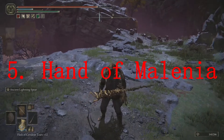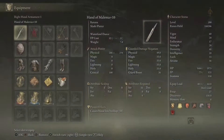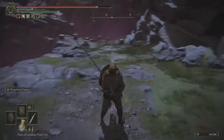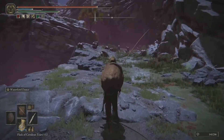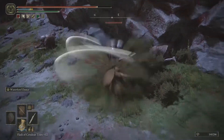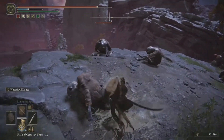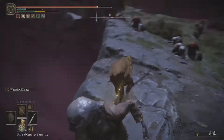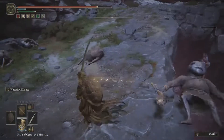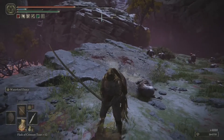Number five is the Hand of Malenia. This one is very hard to get — you have to defeat Malenia, which is a late-game challenge. It also requires 48 Dex, so not every character will bother with it, but if you have a Dex build definitely grab it. The Ash of War is Waterfowl Dance — Malenia's infamous attack — and it is freaking awesome and insanely powerful on bosses.